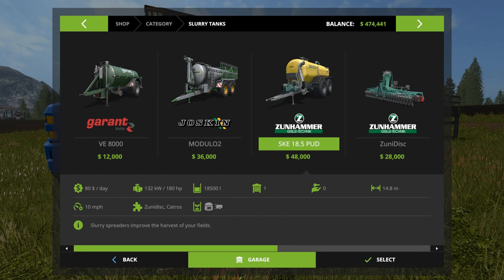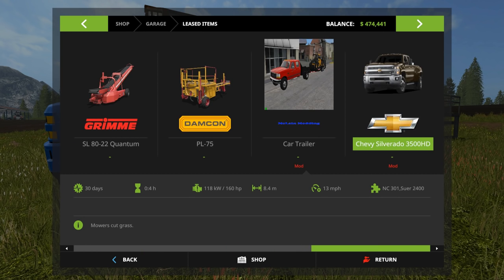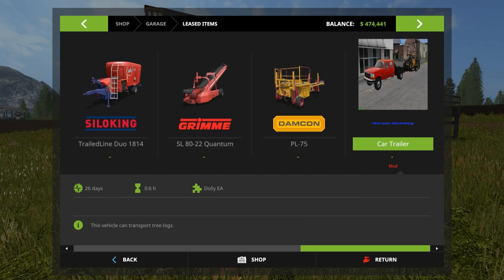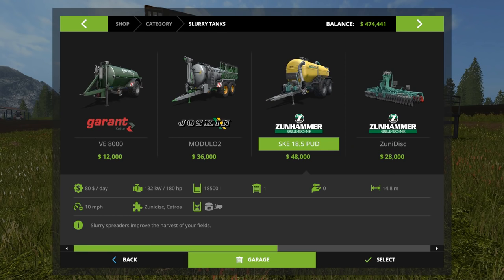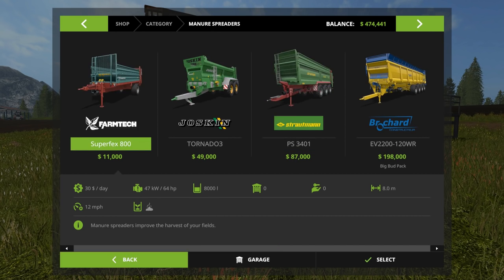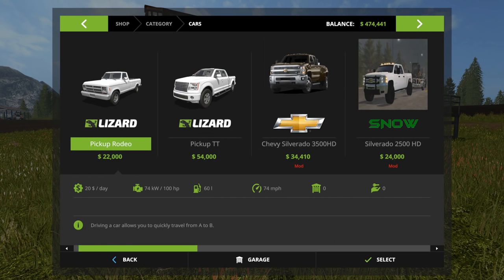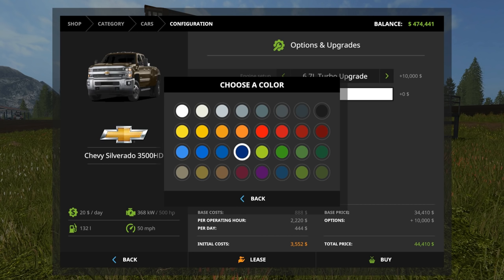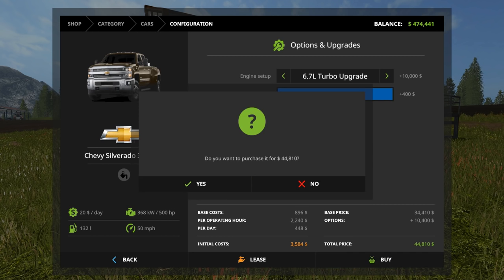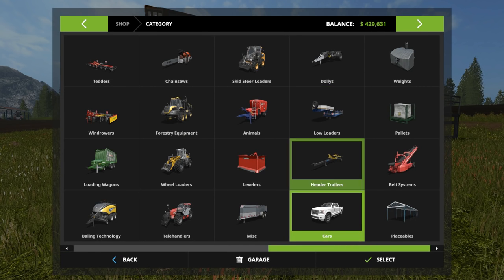We're gonna do the Duramax next because that is my baby and my pride and joy. Return that — yes. We're also gonna return the car trailer — return yes. All right, let's go to the shop, go to cars, buy a brand new one, put that turbo upgrade on there, get that nice blue back on. Purchase that. And now we're gonna get a new trailer too because the other one wasn't great.